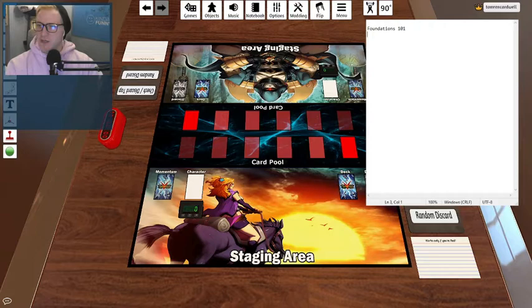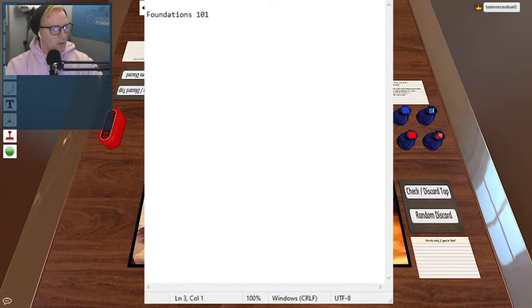I've already got TTS pulled up, and I'll just pull this notepad here. I have to physically move the notepad around here. We'll just do this and make my notepad crazy big.